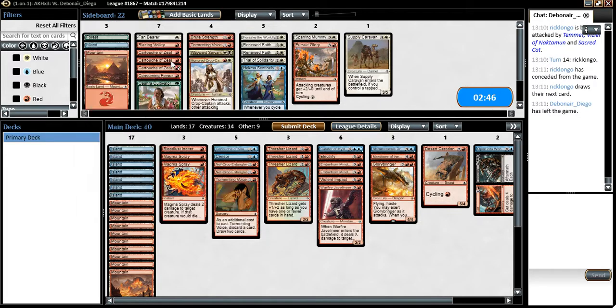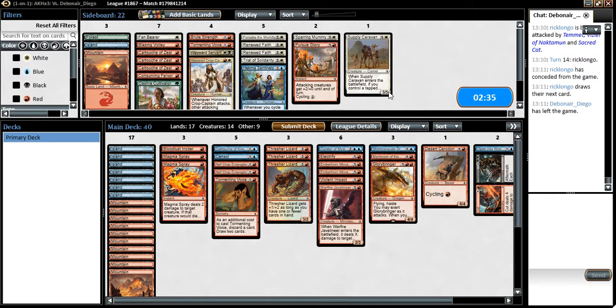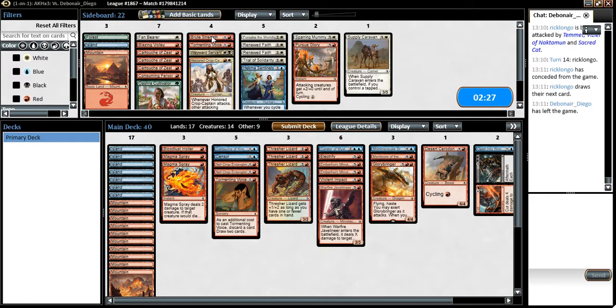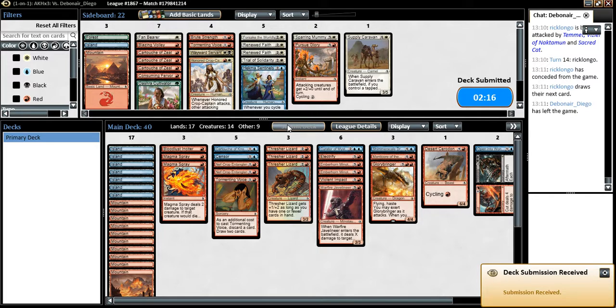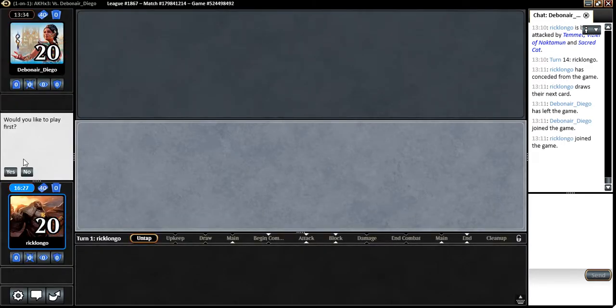Do we wanna bring in a Cartouche since we are on the play right now? I don't think so. Blazing Valley gets rid of his cat, but that's not really a great use for it. Pursue Glory, Brute Strength — I think I wanna keep the deck as is. I like it as is. The Cartouche is great for explosive starts, but I do wanna have the cycling card.